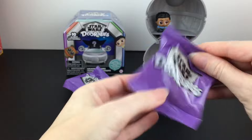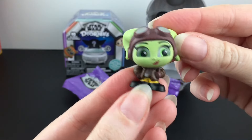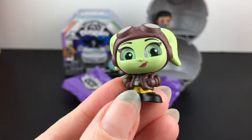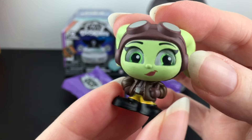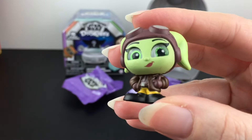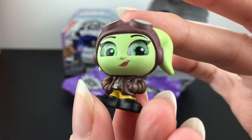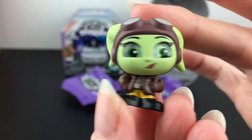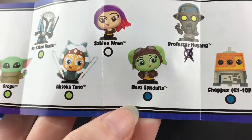Blind bag number two — we have Hera! I know she's from the cartoons as well as the Ahsoka series, which I haven't finished. But she's really cute. She's like one of the Twi'lek characters. Awesome. And then on the checklist, she is actually an ultra rare.